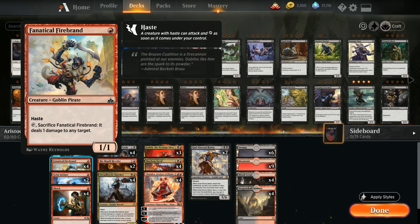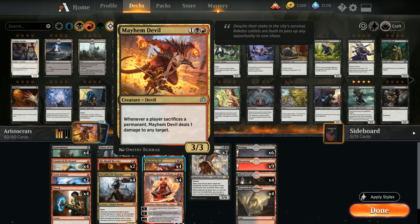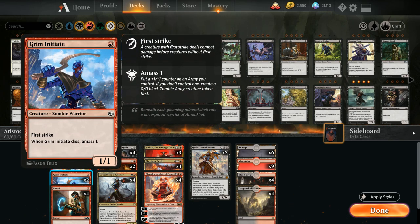We also have the full playset of Fanatical Firebrand — one mana for a 1/1 with haste. We can tap and sacrifice it to deal one damage to any target, and with a Mayhem Devil in play we get to deal two damage total. We also have two copies of Grim Initiate, a 1/1 with first strike from War of the Spark that amasses one when it dies, giving us another 1/1 zombie token — more sacrifice fodder for the Priest.